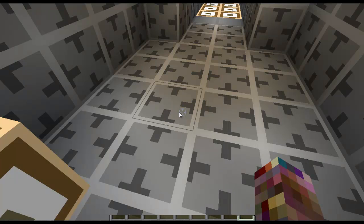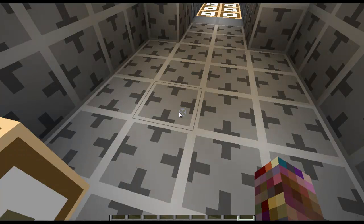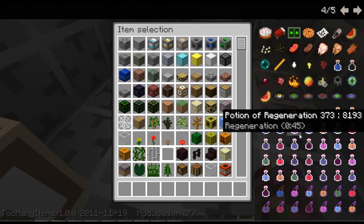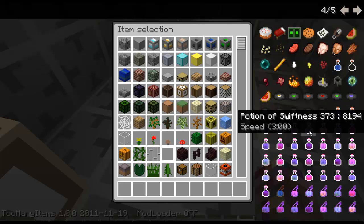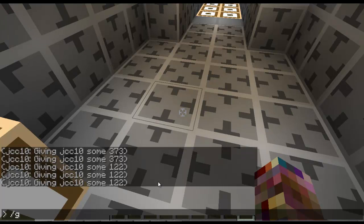WRONG! I have found out that by doing — let me first get an item ID. Of course I am using Too Many Items, and you all know to love it. Let's do 373 colon 1. Excuse me, 373. Let's turn off T-give. JCC10, 373. Now, this weird gets odd — dash one.